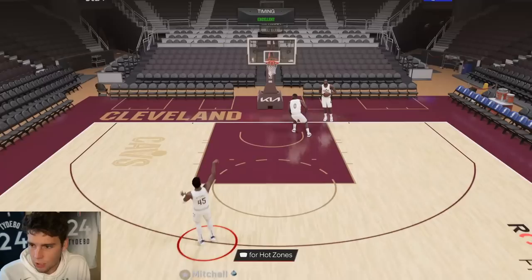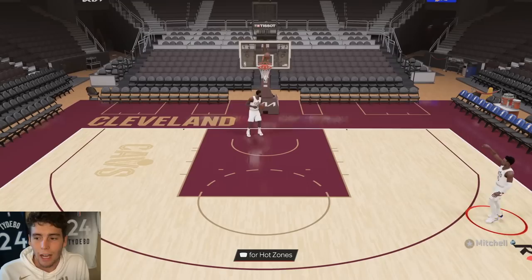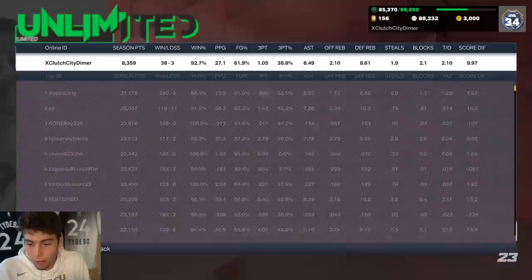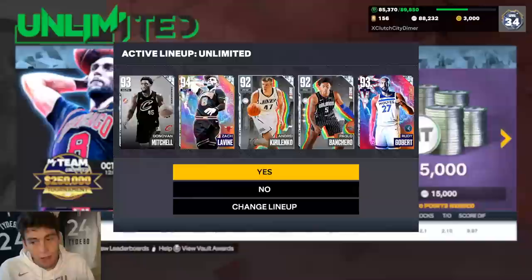We don't have that many great point guards in MyTeam right now, and the fact that he's a free option is absolutely unbelievable in NBA 2K23 MyTeam. This new Clutch City Dimer is an absolute sweat — this guy is 38 and 3 right now. Let's see if Donovan Mitchell can lead us to another win.